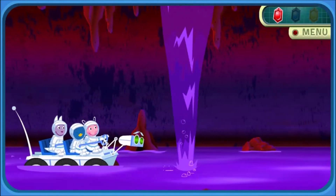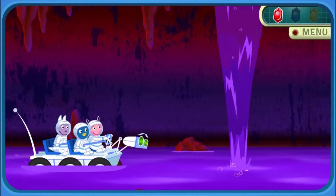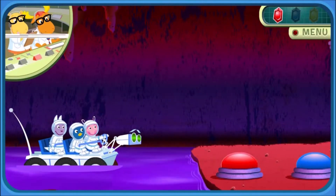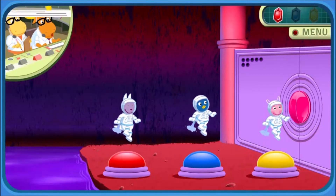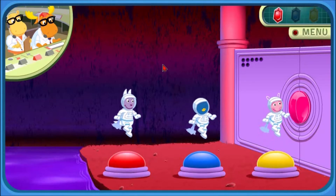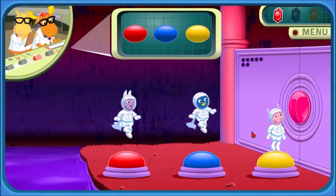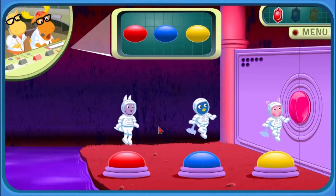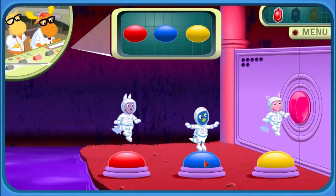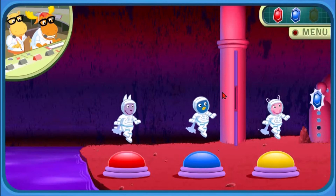Watch out! Look out! Mission Control, we're ready for further instructions. The crystal is right behind that big door. To open it, you'll have to enter the secret code. Use your mouse to click on the buttons. Repeat the same order that I'll show you. The secret code is yellow, then yellow, red, and finally yellow, red, blue. Yes! You entered the secret code. Now let's get the crystal and go find the next one.